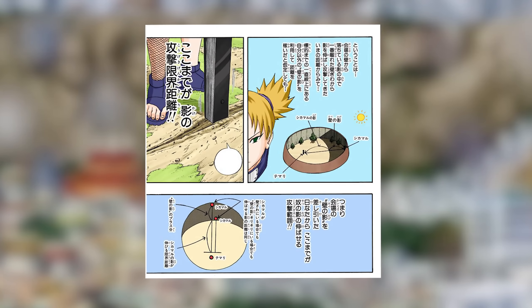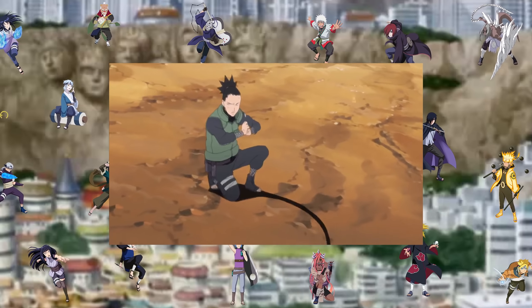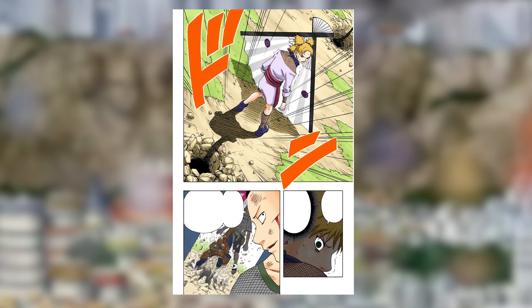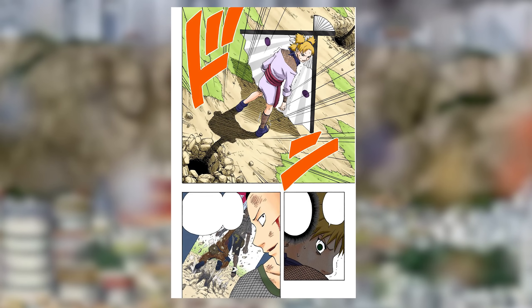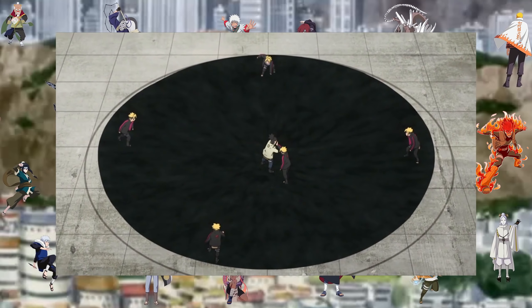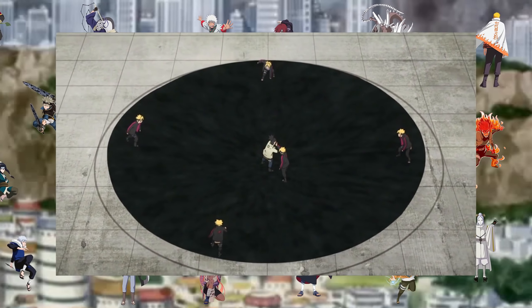The range of this technique varies on the skill level of the user and how much ambient light is casting a shadow. To catch a target in the jutsu, the user casts a shadow that reaches in any direction like an invisible hand. This shadow can weave through objects and get a boost from other object shadows, like in the first chunin exams when Shikamaru used Naruto's shadow to get behind Temari. Skilled users can send their shadow in all directions, making the range an area of effect.